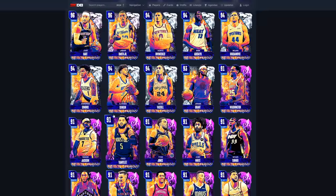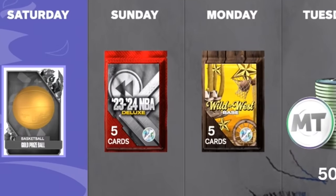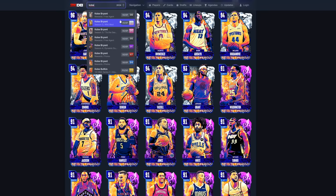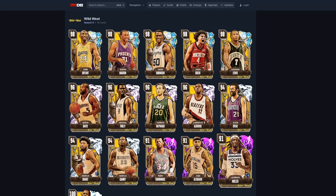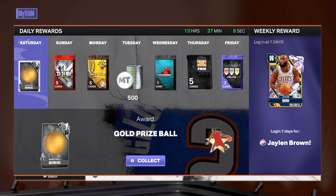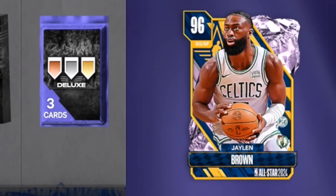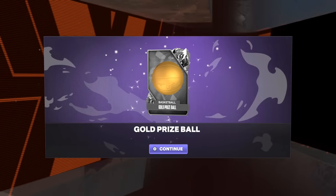Every single person gets that deluxe pack for free by just logging in on Sunday, and you want to log in every day anyway for Jalen Brown. On Monday we're also getting a Wild West base pack. That one is not guaranteed to give you a Wild West player, sadly, because it's not a deluxe pack. When it comes to the Wild West set, you have a chance at getting any of these players, even though you're most likely to get a series card. Tuesday through Friday is just MT, a shoe pack, and other packs we don't really care about — but Sunday and Monday are the important ones.